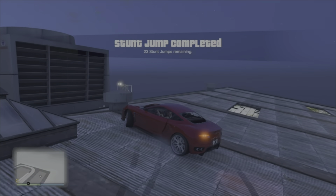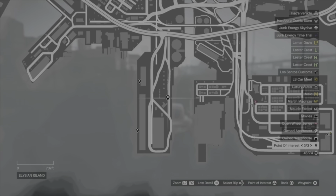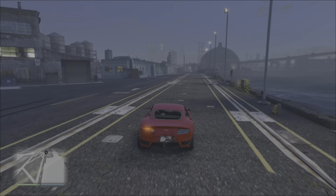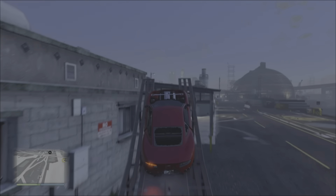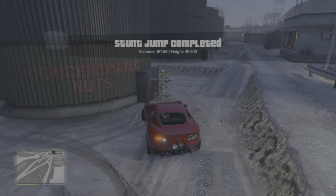But too much speed and you will go over the edge. Moving on to the third jump down at Elysian Island. This one you do have a straight run up onto the ramp, but once again too fast and you will hit the tower on landing. So it's all about speed control again. May take you a couple of attempts, but we finally get this one done. I think this one took me three attempts.